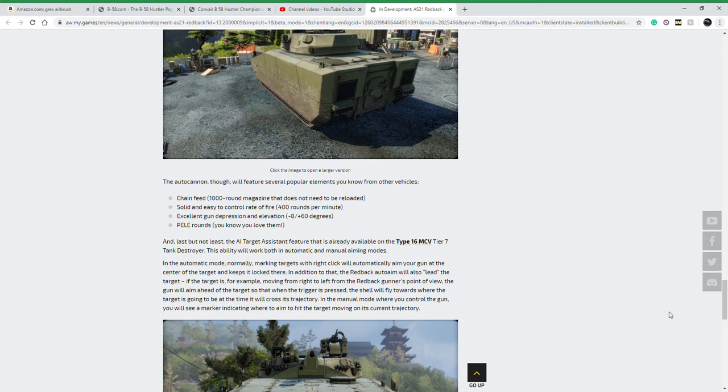They say it has excellent minus 8 degrees of gun depression, which is pretty good — way better than most vehicles, though I think it's standard for AFVs. The only ones that can't do it are things like the Rosamach or the ZBL-08 at tier 6. Most AFVs can get that kind of depression. It also gets 60 degrees of elevation, which is crazy good, much like other anti-aircraft vehicles, so if you're perched on a ridge you can use your weapon effectively.